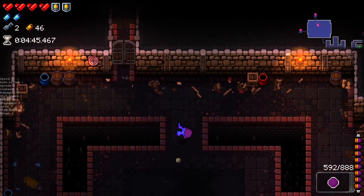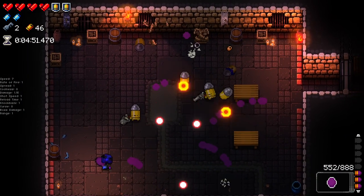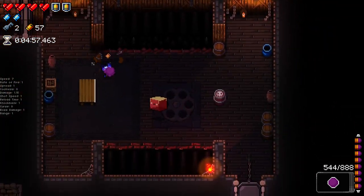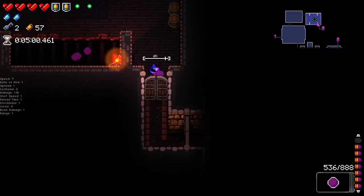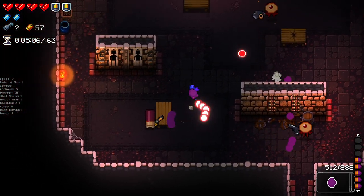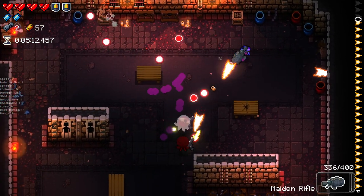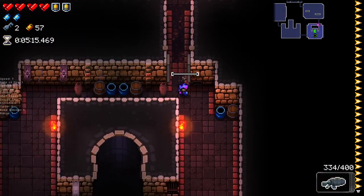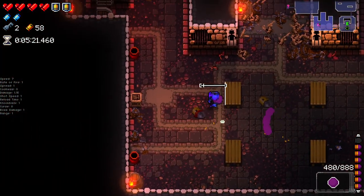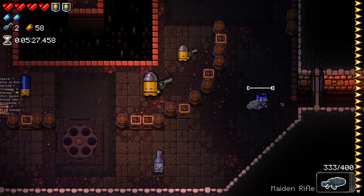I definitely think the Octagon is better for bossing than it is for rooms, unless we want to just get up in enemies' faces - then it's absolutely fine. Using it like a close-range shotgun works great. The Octagon is just such a funny weapon - the fact that it's just a purple ball that fires purple projectiles with no outline or anything is just funny to me.